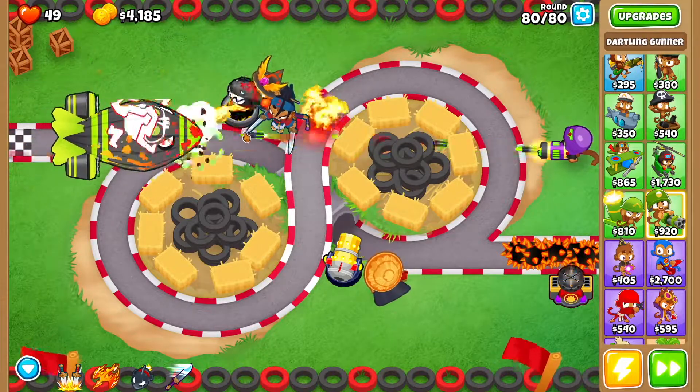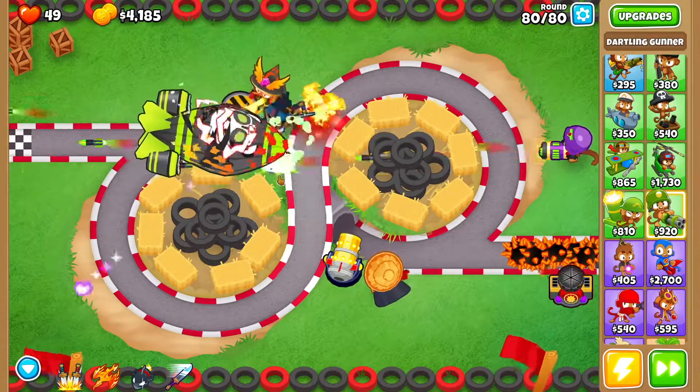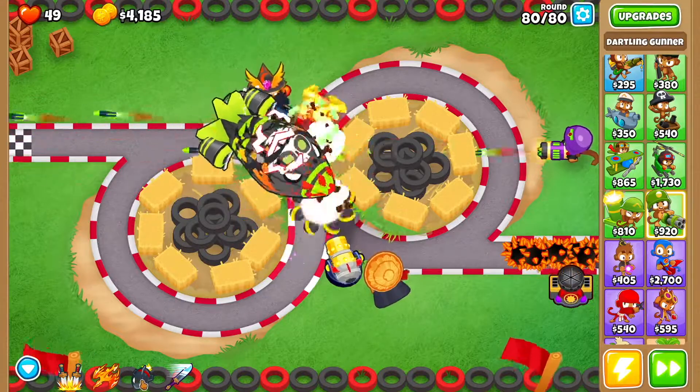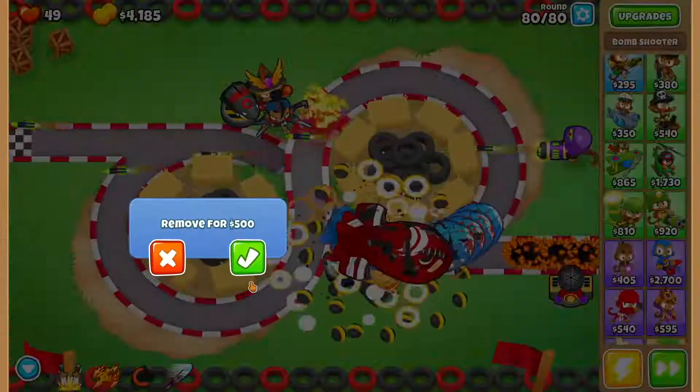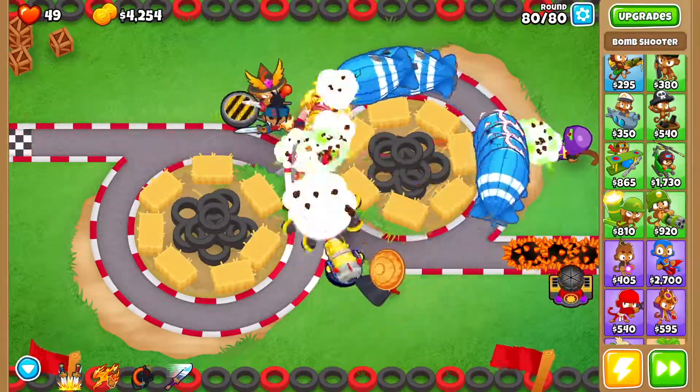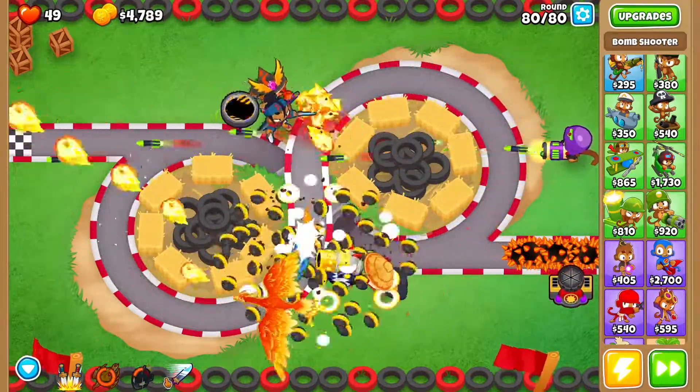Round 80 is going to be pretty straightforward — you're going to use the MOAB Assassin ability from the bomb shooter right here. Then when they pop, you just want to use Summon Phoenix. And that's how it's done — I hope you guys enjoyed the video, have a good one!